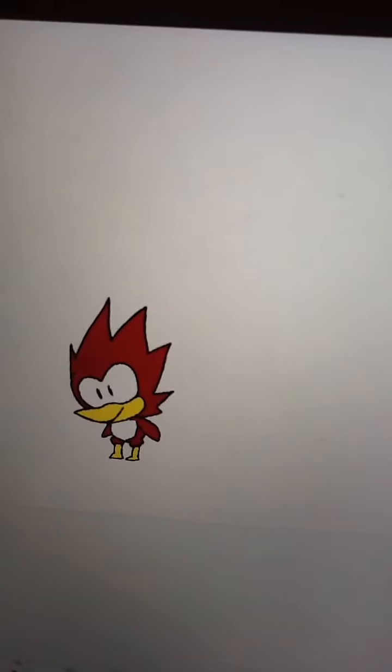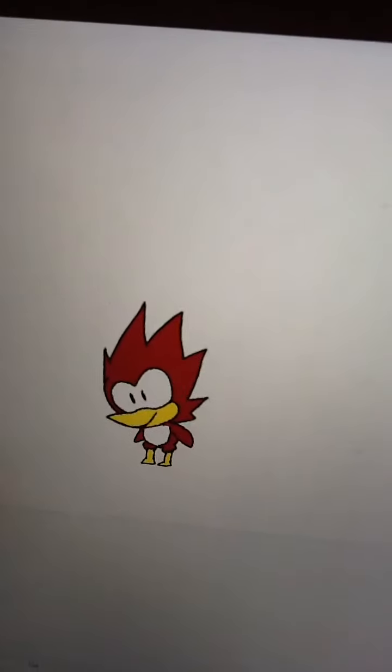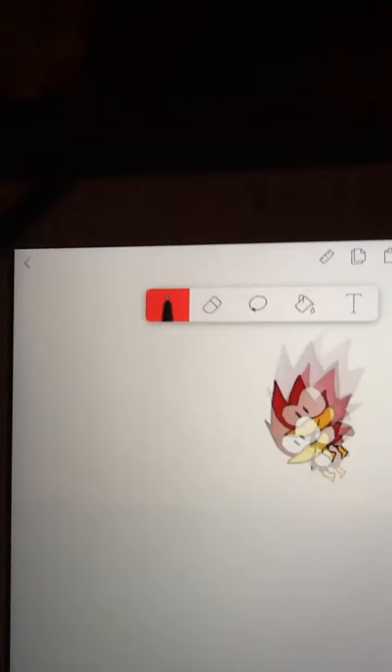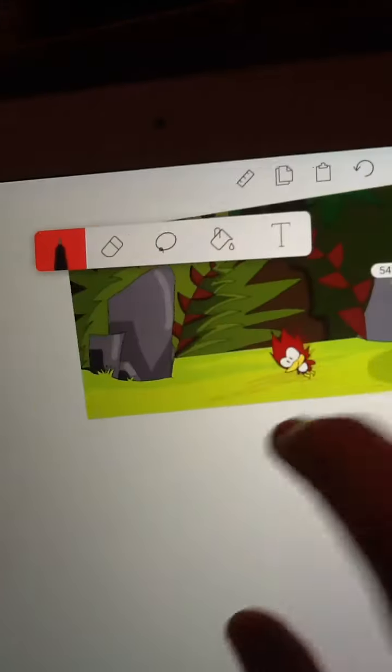His feet actually move. Then he goes like — yeah. I don't care if there's a black spot there, no one's going to see it. The ground's too detailed, but I'm about to make it shade. You can tell I drew this. It just has that Tyler feeling to it, you know?